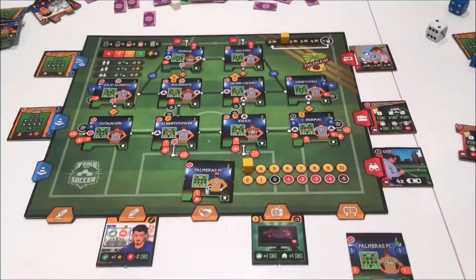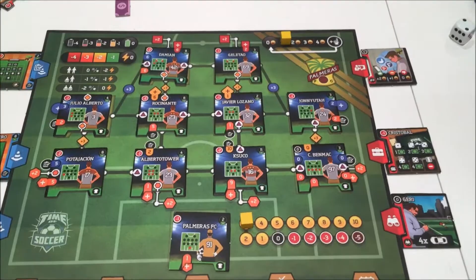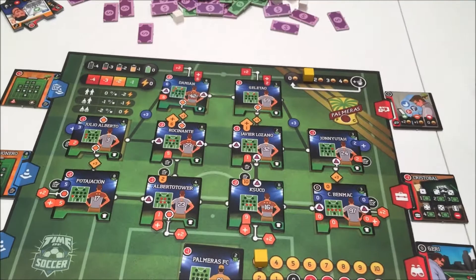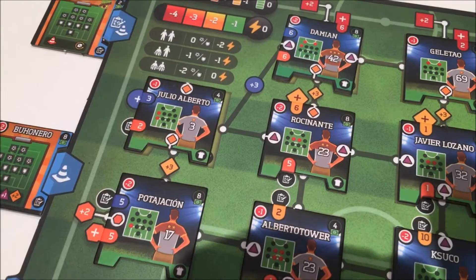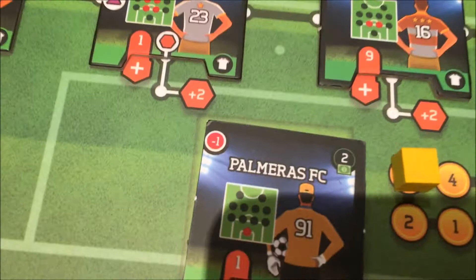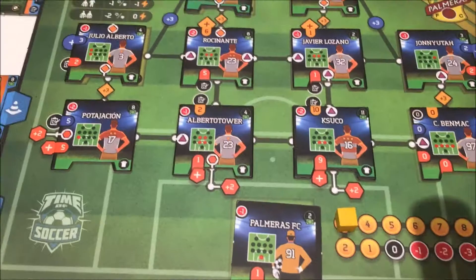Here we go — the last part of the video. I'm going to run you through how a completed team may look. This isn't the best — it's a hastily put together team — but it's a good chance to show how connections work. They've got a few players worth eight: Pontasion, Rocinante, Damian up top. We've also got some cheapos — Kusuko and Llencosta, what a beastly little player. I've still got my starting goalkeeper, so this is a team you should be beating by the end of the game.